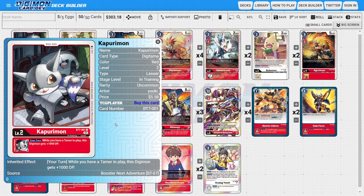Starting off with the Digitama, I'm running one copy of Kapurimon. Kapurimon is just the fifth Digitama of the deck — you don't necessarily need one, but I like what it's doing as a stereotypical DP booster with the condition of having a Tamer in play, which isn't hard in a hybrid-based deck. That extra 1,000 DP could be relatively useful depending on your stack and who you're attacking with.